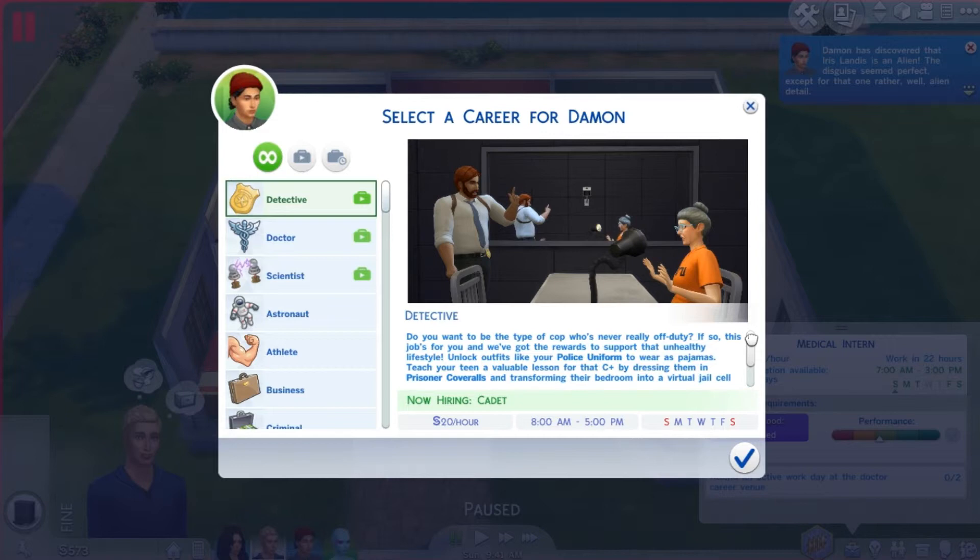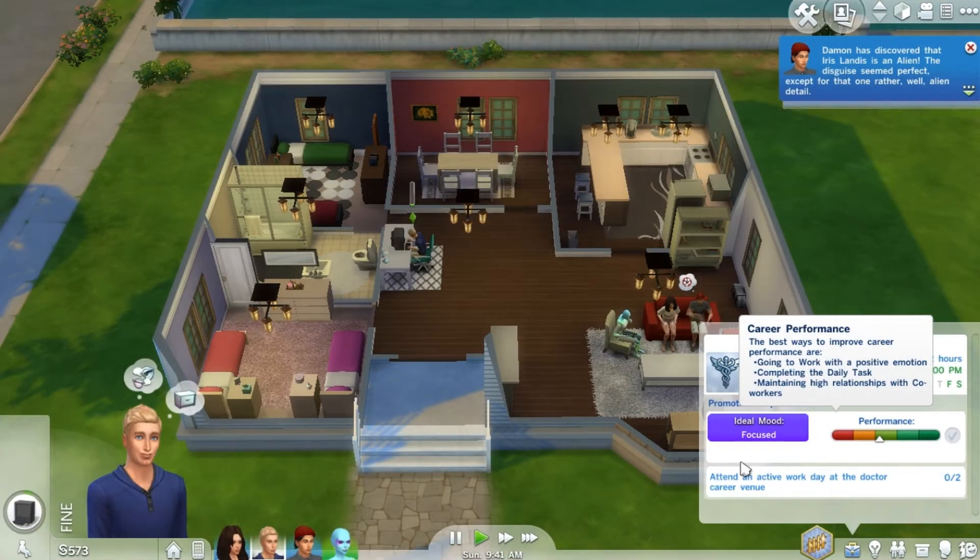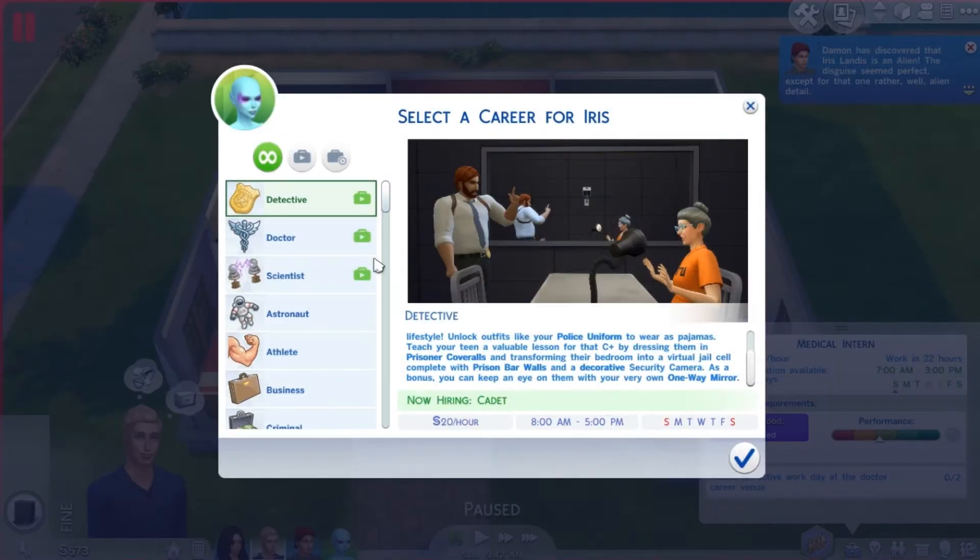Damon will be a detective. It says: 'Do you want to be the type of cop who's never really off duty? We've got rewards to support that unhealthy lifestyle - unlock outfits like your police uniform to wear as pajamas, teach your teen a valuable lesson by dressing them in prisoner coveralls, and transform their bedroom into a virtual jail cell complete with prison bars walls.' Sorry, my mom walked in - it's kind of awkward when you're talking to your computer screen and a family member interrupts you. Damon's going to be a detective, and Iris is going to be a scientist.